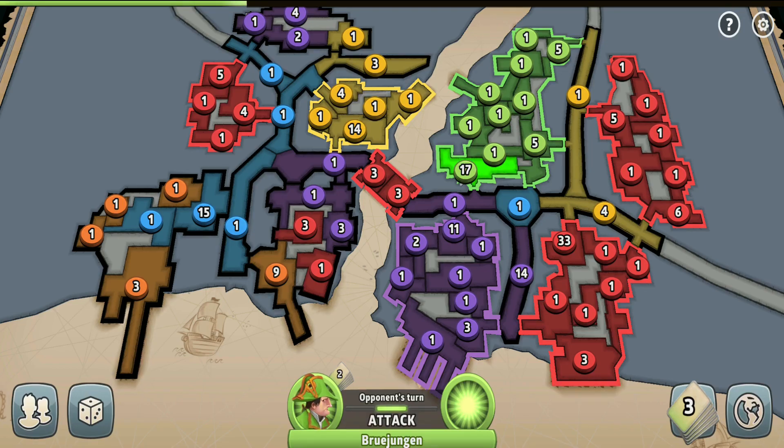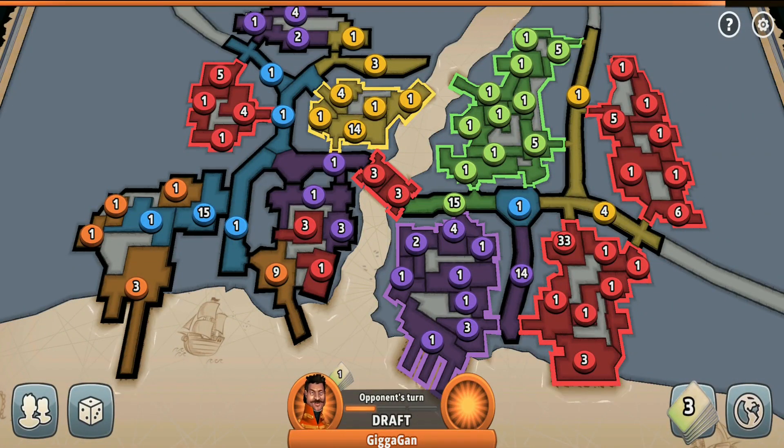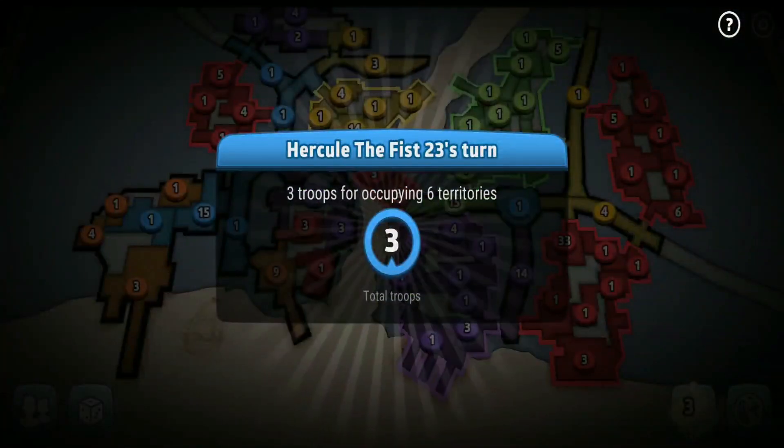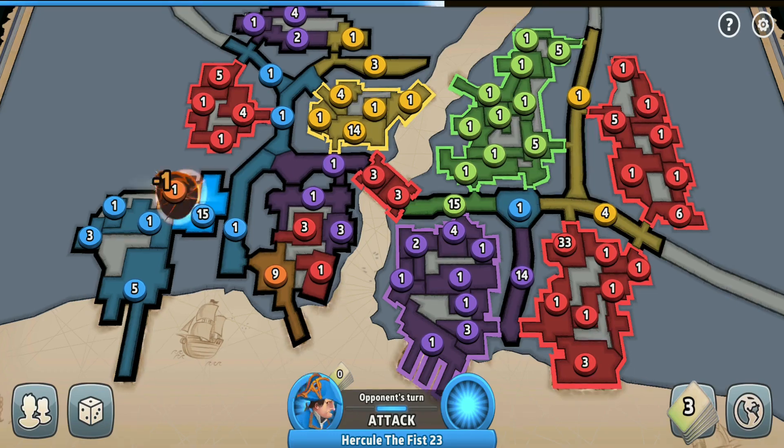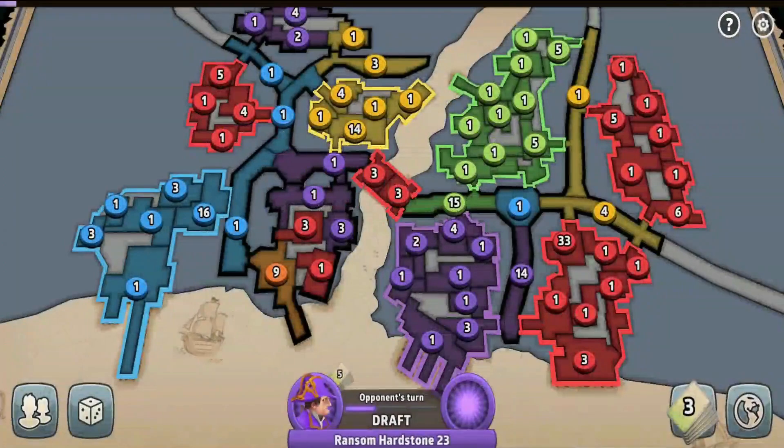I sent an alliance request to the green player and he accepted this time — no beginner would refuse an alliance with the dominating player. And wow, he's attacking the purple player — that's so good for me. I'm already the strongest player and it gives me even more advantage when other players fight each other. I'm really starting to think I might take all the right-side continents. I just need the purple player to get angry and attack green back.